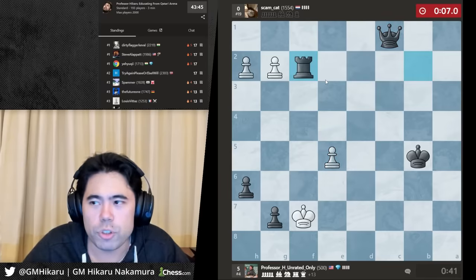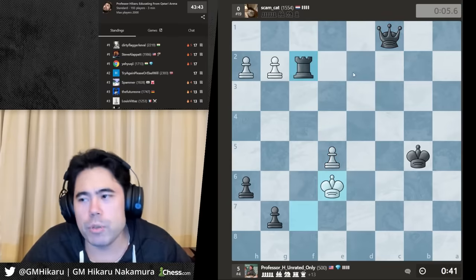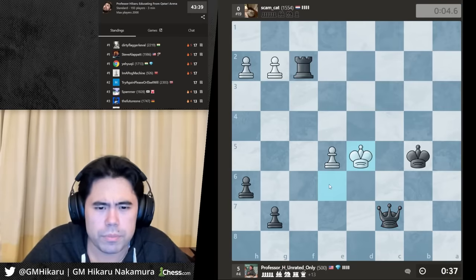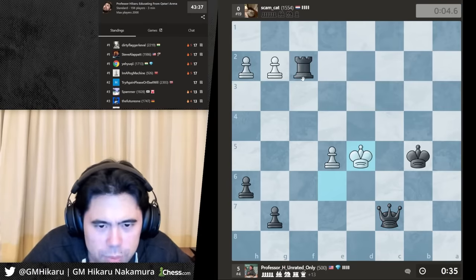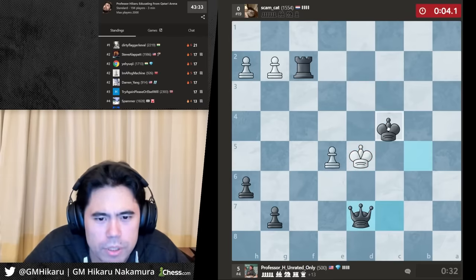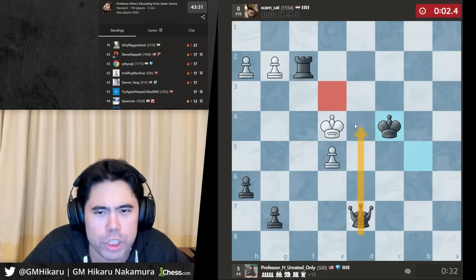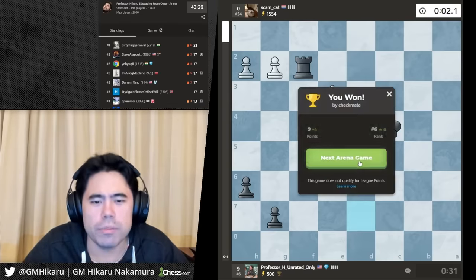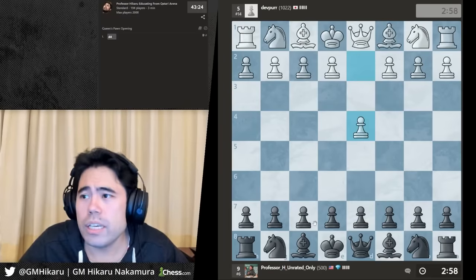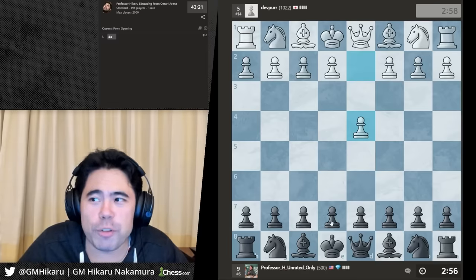Let's take the pawn on f2. Let's go queen c7 — I'm trying to find a forced checkmate. Maybe check here... yes, there's a forced checkmate! There we go. Opponent played well — yeah, he did play very well.